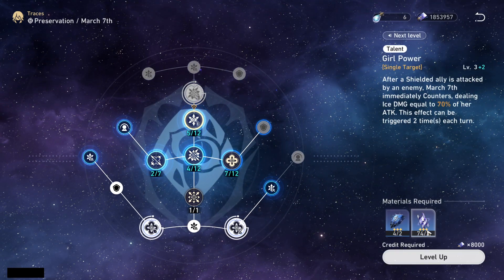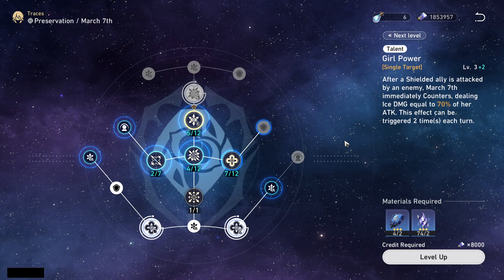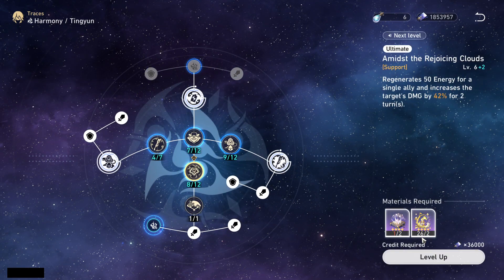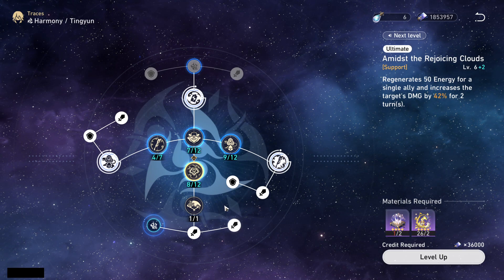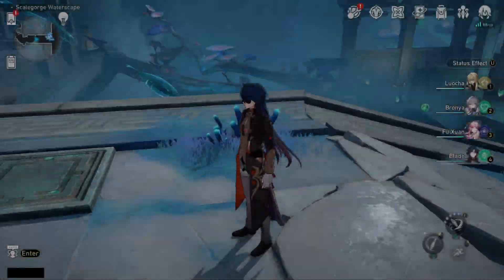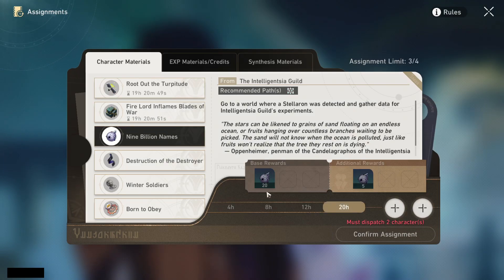As an endgame player, if I ever get low on blue or purple ones I just go to the green ones and slide it up. You might not need a bunch for ascension but every trace level needs these too. For example, March 7th needs blue drops, so that's something I'll need more of — and eventually the purple ones, which cost a lot, so you definitely want to stock up on the lowest rarity materials.